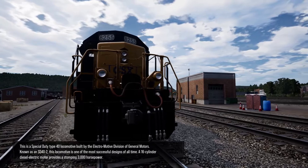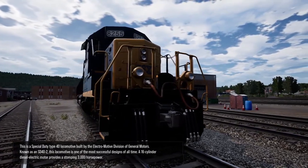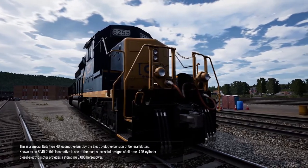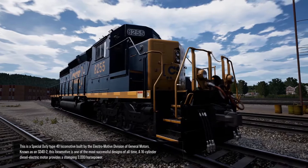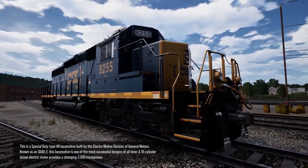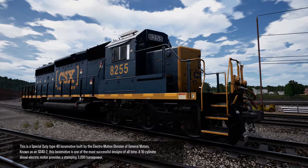This is a special duty type 40 locomotive built by the Electromotive Division of General Motors, known as an SD40-2. This locomotive is one of the most successful designs of all time. A 16-cylinder diesel electric motor provides a stout 3,000 horsepower.